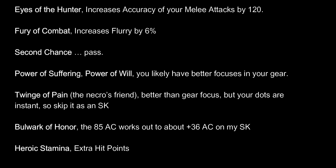The next topic is tribute. I find tribute fairly easy to come by at this point in the game, so I run it pretty much continuously. I like Eyes of the Hunter and Fury of Combat. I pass on Second Chance because as a tank, what am I going to do if I pop back up with divine invulnerability and no hit points? Power of Suffering, Power of Will — you probably have better focuses. Twinge of Pain is great for a Necromancer, but since all our DoTs are instant there's really no reason to take it as a Shadow Knight. Bulwark of Honor gives about +36 AC for me — I've chosen to skip it, but I appreciate every bit of AC counts. Heroic Stamina for extra hit points is useful but I don't run it.